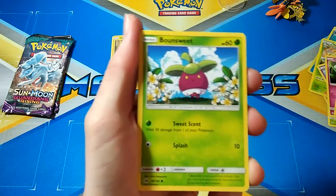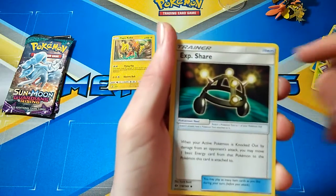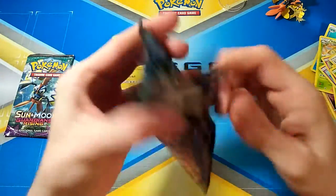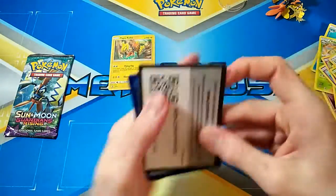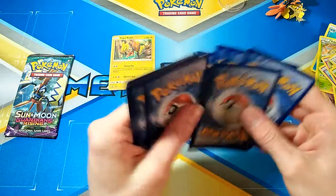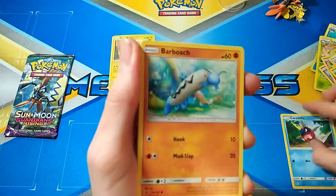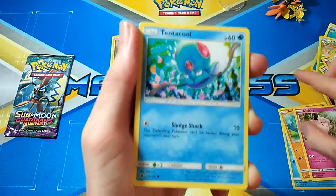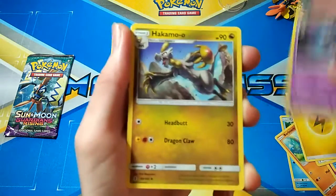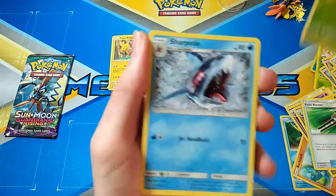Skarmory, Bound to it, Darkness Energy, Lilly, Spinarak, XP Share, Wing Attack, Gold, and a Butterfree. Alright, Guardians Rising time. So we have a Carvanha, Barboach, Clefairy, Tentacool, Veldrum, Electric Energy, Gotharita, Hakamo-o, Field Blower, Wimpod, and a Sharpedo.